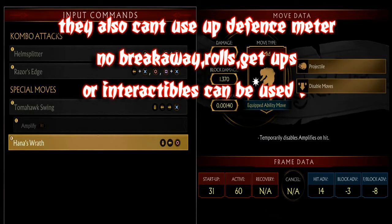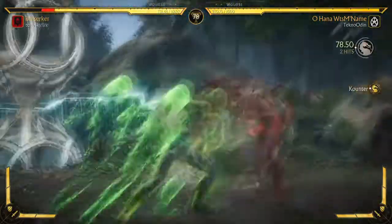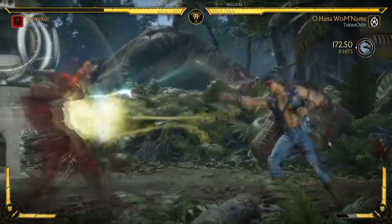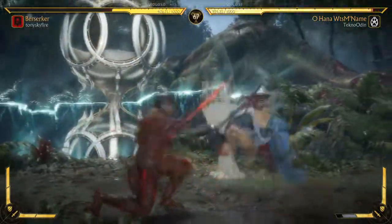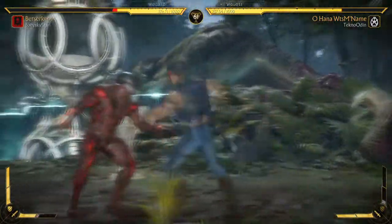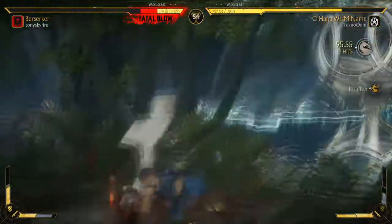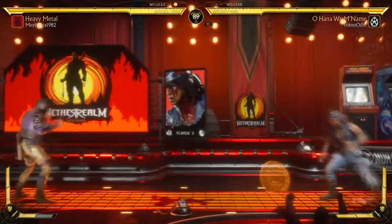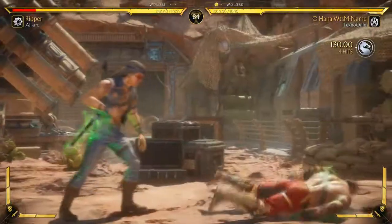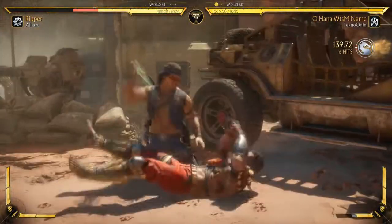Even better — while it states that it only does this on hit, that just means if the move connects. If they block — bye bye amplify. And what helps it more is that it's also a mid-hitting projectile, so they can't just duck it. This means they have no choice but to at least jump over it. I've added it to the grapple variation — sure the teleporting reflector is fine as it helps you get in, but if they can't amplify their moves it'll be easier to get in on some zoners. If they can't really do too much with no amplified abilities — this is my go-to build, and it's crazy.